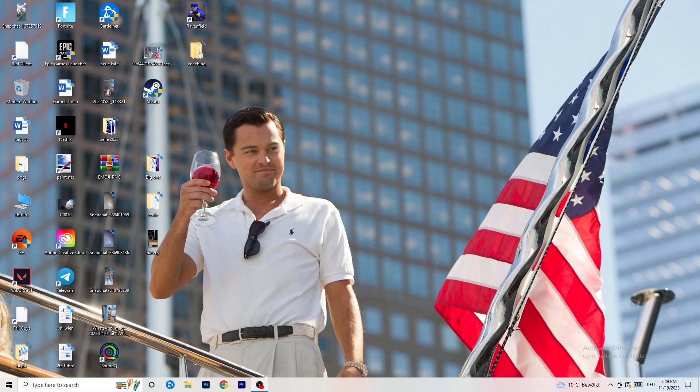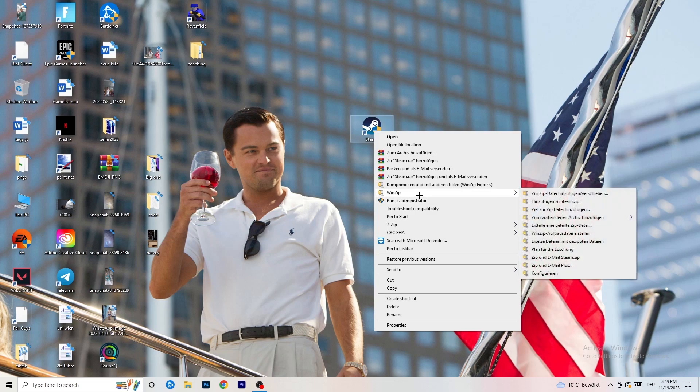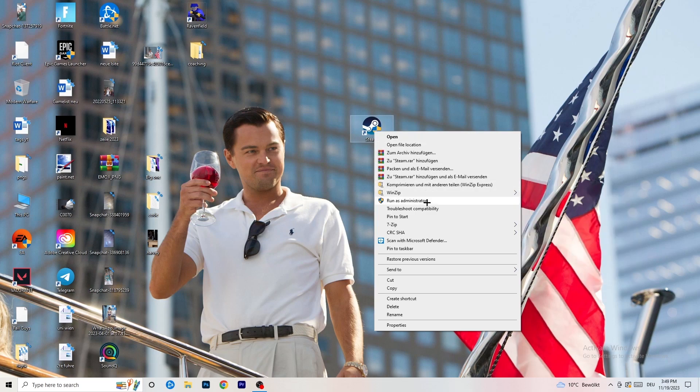The first thing I want you to do if you have any kind of not launching or starting issue with your game is to take your launcher shortcut on your desktop. For me it's Steam. Drag it to the middle of your monitor, right-click it, and you can try clicking 'Run as administrator'. This will start your launcher in administrator mode — try launching your game through the launcher in admin mode and see if it works.